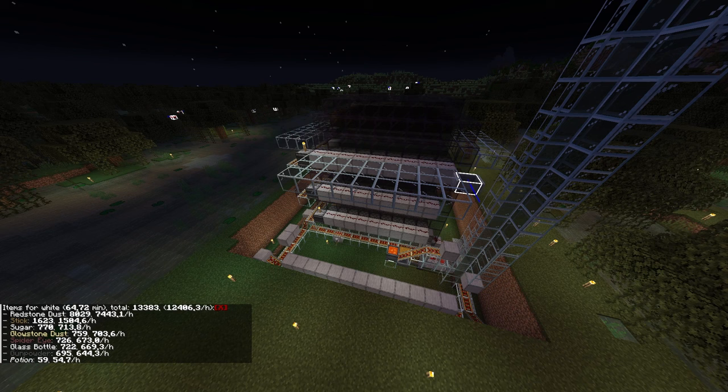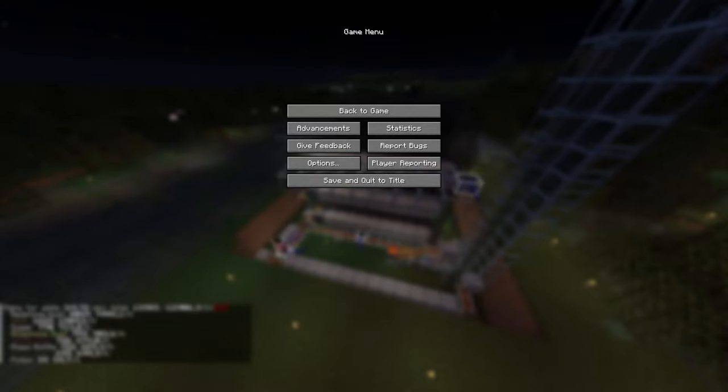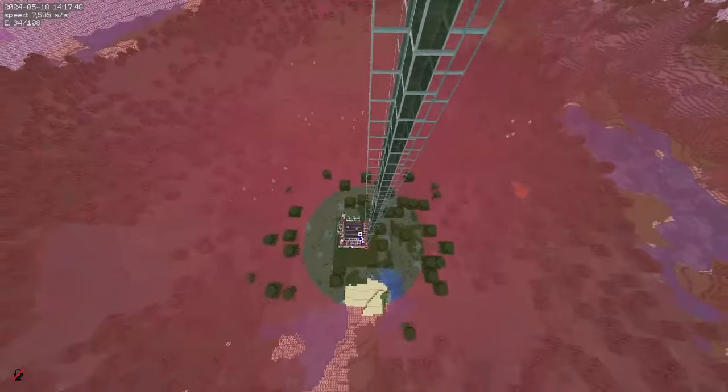So I don't think we can do a lot more to improve the rates, but this gives us a pretty robust number. One witch hut gives 7000 redstone, a double hut setup gives 14000, a triple gives 20000. Nice.